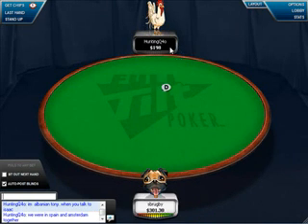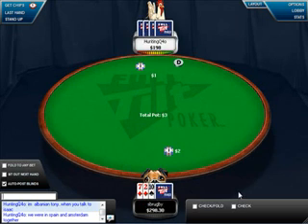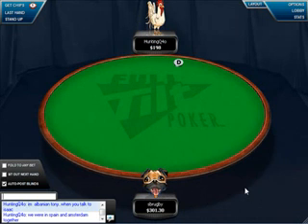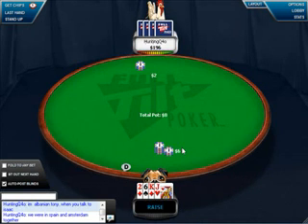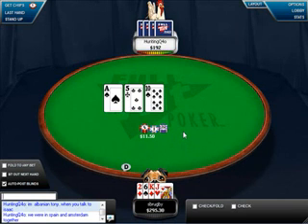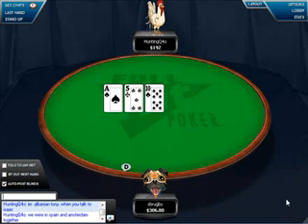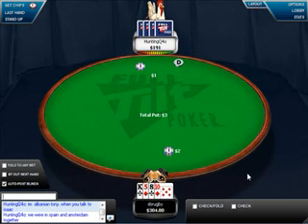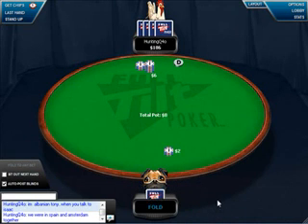That's a hand I would open from the button but wouldn't defend with out of position. Trips I won't open with at any time — in Omaha, trips are just garbage. Sometimes I'll play trip aces with a flush draw, but that's about it. Here's a hand I would never play out of position in a heads-up game against anybody, but in position it's worth opening. You have position and initiative, and those things are worth a lot in big bet poker games — not quite as much in limit, but in a big bet poker game it's really worth a lot. Here's another hand — much stronger than the last one, but playing it out of position will be unprofitable in my opinion, so I'm going to throw it away.